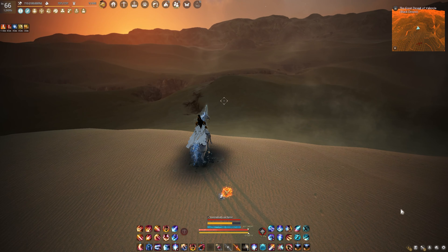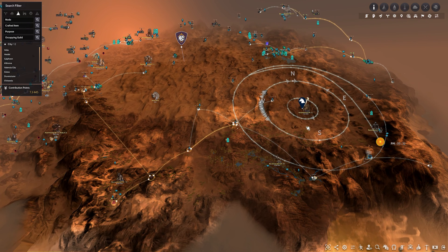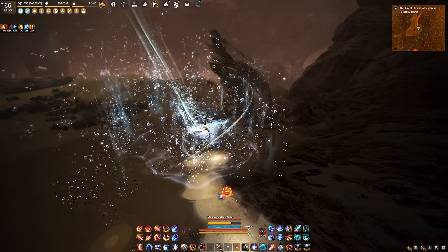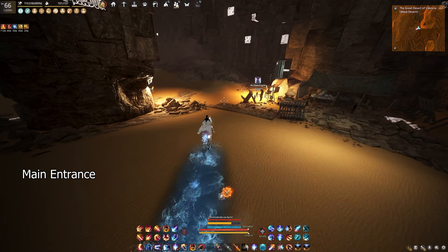For Histria, when you reach the area shown on the map, you will see a large crack in the desert — a massive crack. Upon reaching this area, you will find a main entrance and another entrance on the side. Right now on the screen, I'm showing you the main entrance. The side entrance is located to the right of the main entrance.